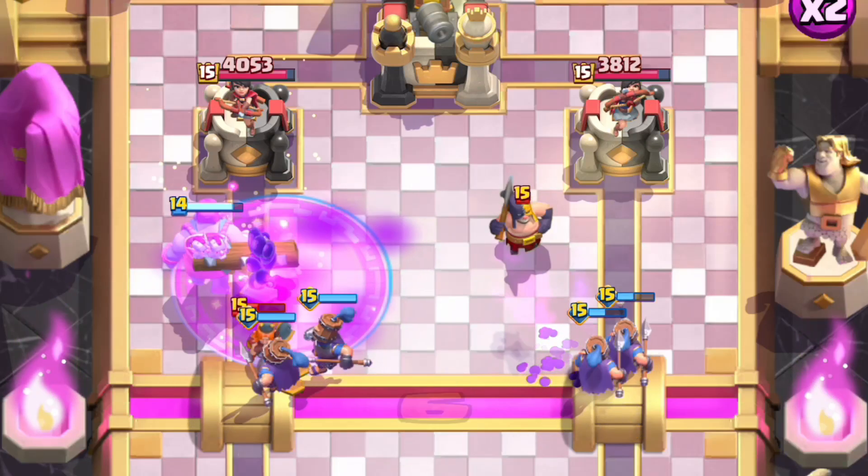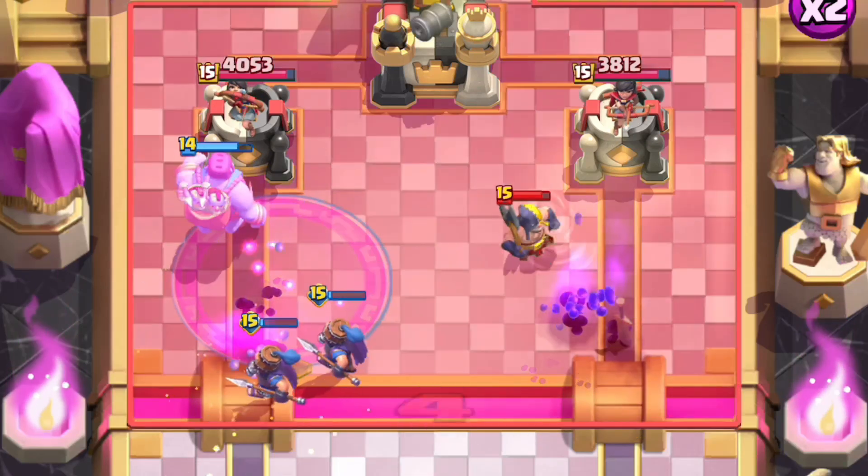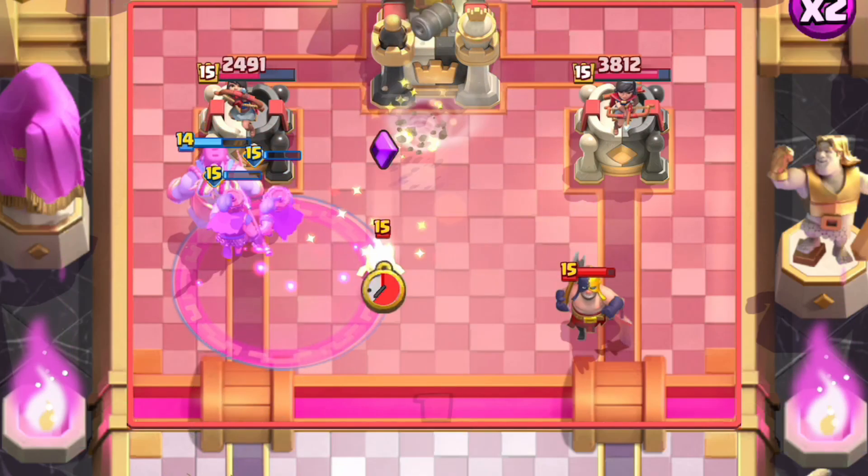The rage forces the goblin giant forward really fast, and then the royal recruits charge onto the tower. He messes up his tornado.